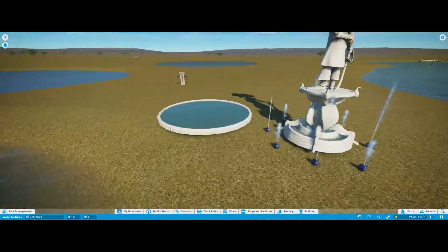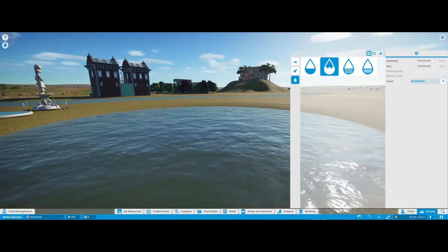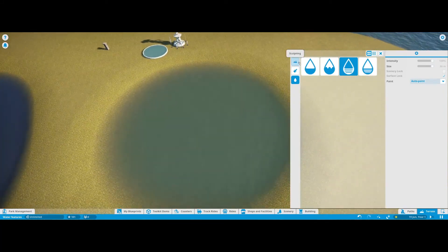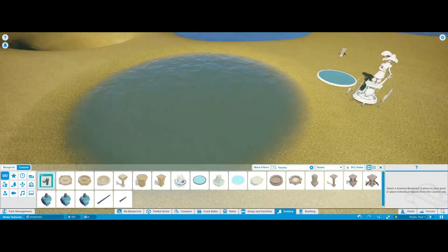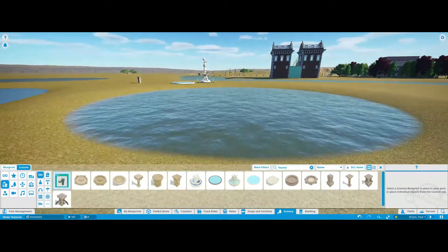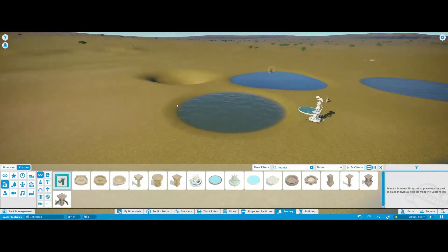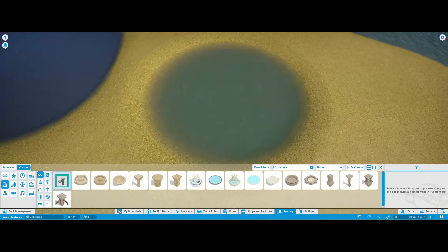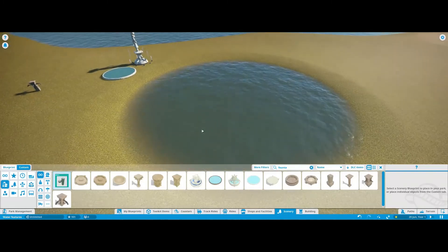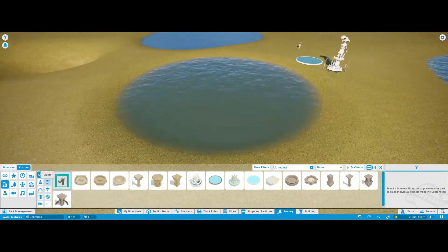So you have this type of water which is standing water. Standing water is one I use for lagoons or anything you want that's not too rough — maybe a pond in the middle of your park. Like the little lake at the front with fountains I did for PGB Studios, that used standing water.